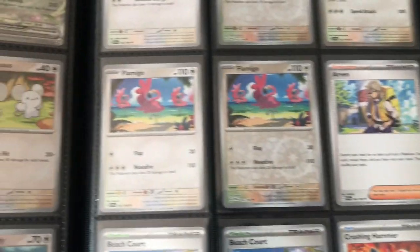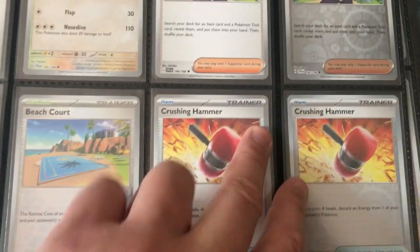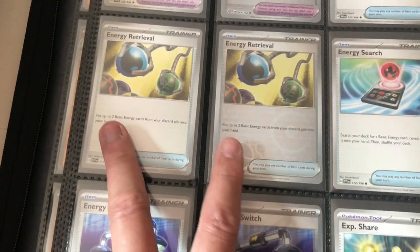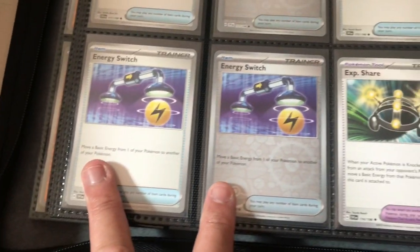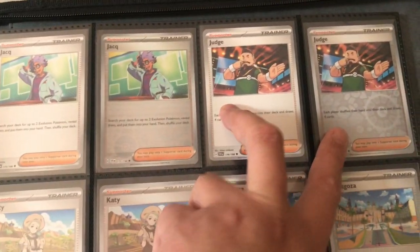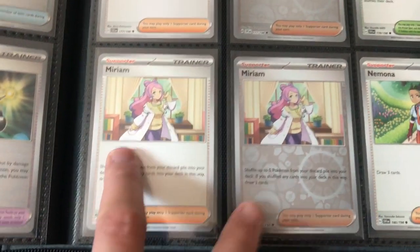Now going on to the trainers — we have Arven regular and reverse, we have Beach Court, Crushing Hammer regular and reverse. Going on to the next page we have Defiance Band regular and reverse, Electric Generator, Electric Retrieval, Energy Research, Energy Switch, Experience Share. And then Jack the trainer, Judge, we have Katie, Mesagoza, Miriam — the famous one here in this set.